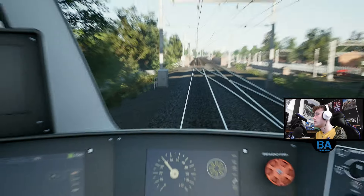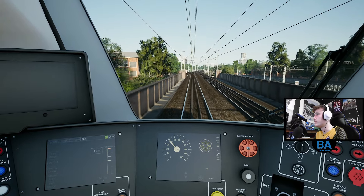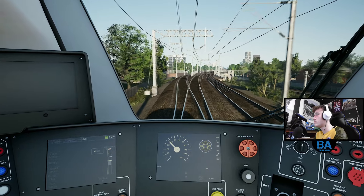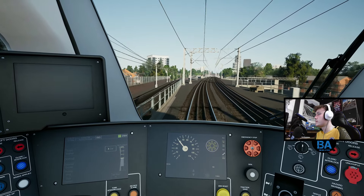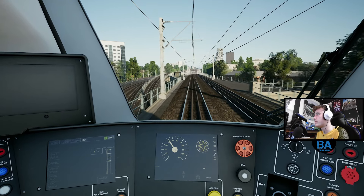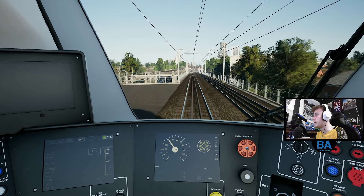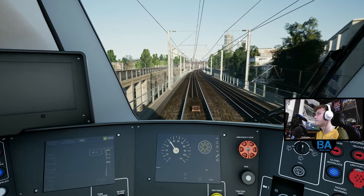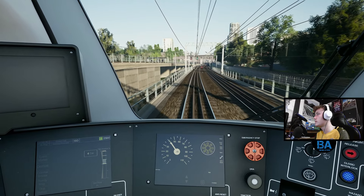We'll also have to see if there are any services terminating in the bay platform at Barking - there might be like one or two early morning ones. As we get to go up and over, below us is the District line and the Hammersmith and City line, the latter of which terminates at Barking.